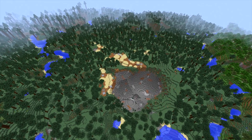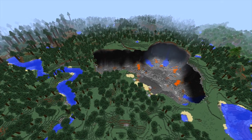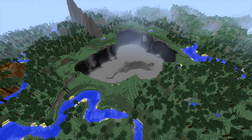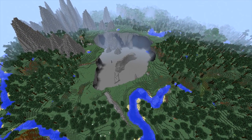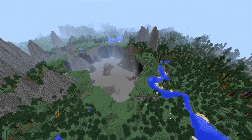Before I transfer the nether fortress into this world I do need to make a lot of changes to the terrain. The idea for this video was to have a huge crater and have the nether fortress smack in the middle. It was a crazy idea but it worked out just great. I will be adding a bunch of custom trees and custom mountains. The longer you watch this video the more epic it gets.